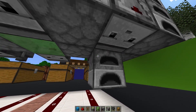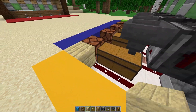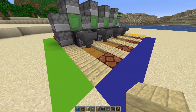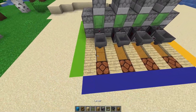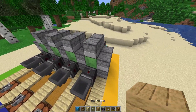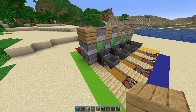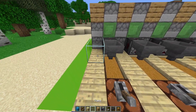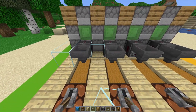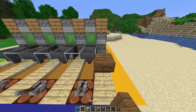Get your block of choice — I'm going to use birch planks — and simply cover up this whole area making a nice solid floor. Then add your levers on top of the redstone lamps and add your block of choice in between the furnaces to make it one solid piece. I'm going to use glass and place two glass blocks in between, right across and in front, and an upside-down staircase.